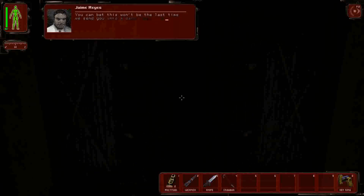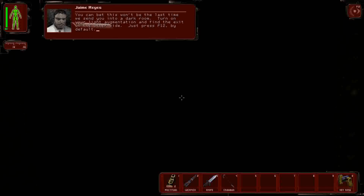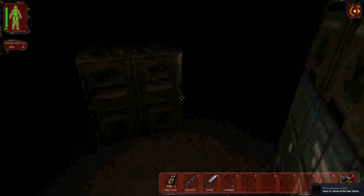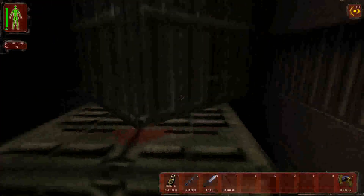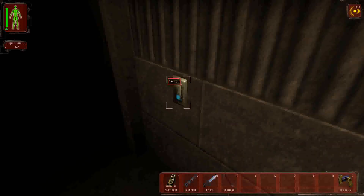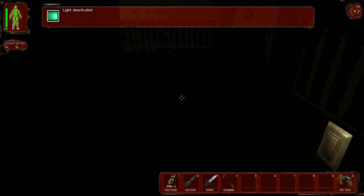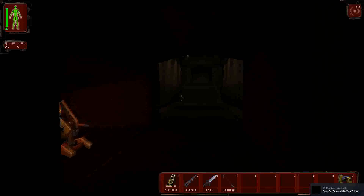You can bet this won't be the last time we send you into a dark room. Turn on your light augmentation and find the exit on the other side — just press F12 by default. I think F12 is also the button for screenshots, so that's unfortunate. We find a recharge station: 'You're not a mech, but you're enough of a machine to need repair now and then. If you used up some bioelectric energy getting through the dark area, this contraption can charge you back up.'